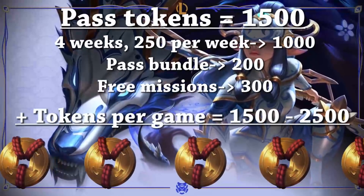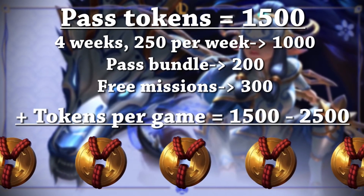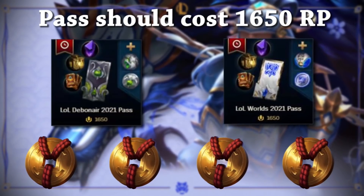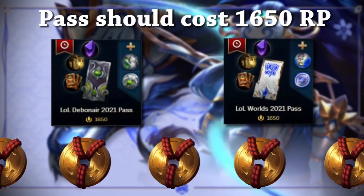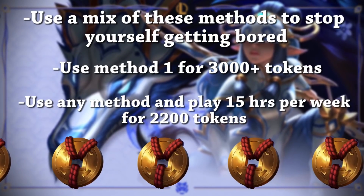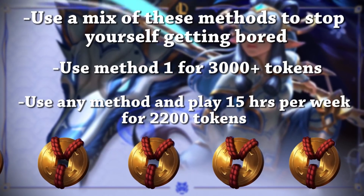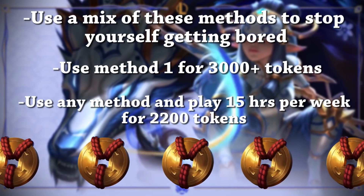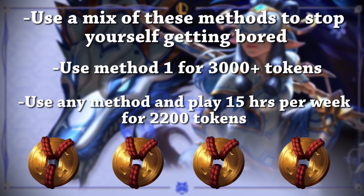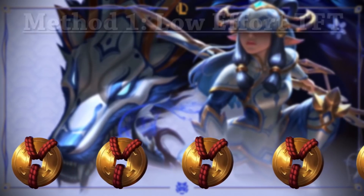The total tokens you'll get from the pass and completing the missions will be 1500. The pass itself should cost 1650 RP. I recommend using a mix of these methods to stop yourself getting bored or going crazy. Use Method 1 for 3000+ tokens, or use any method and play at least 15 hours per week for 2200 tokens.